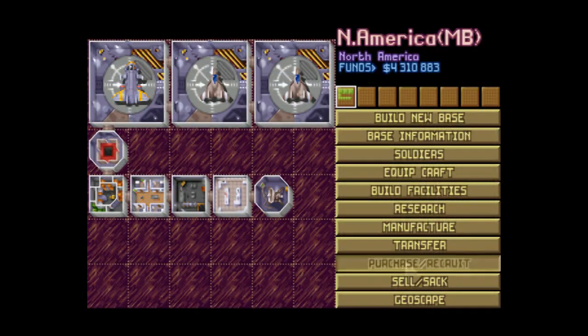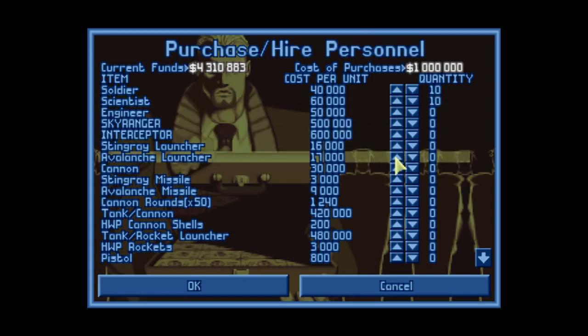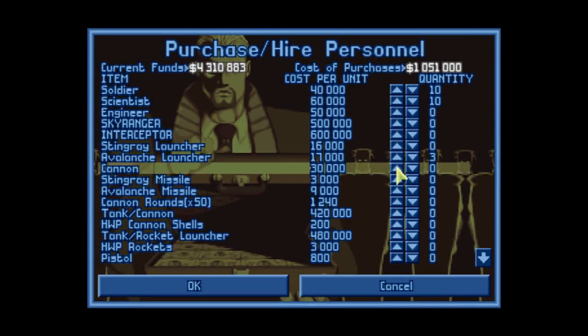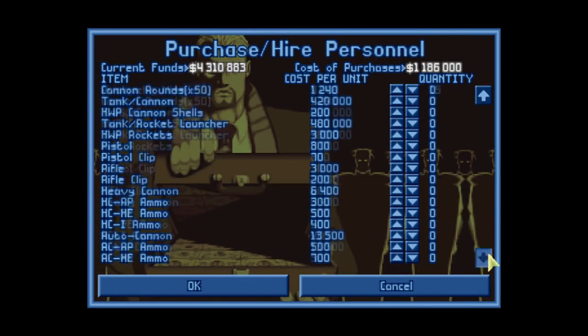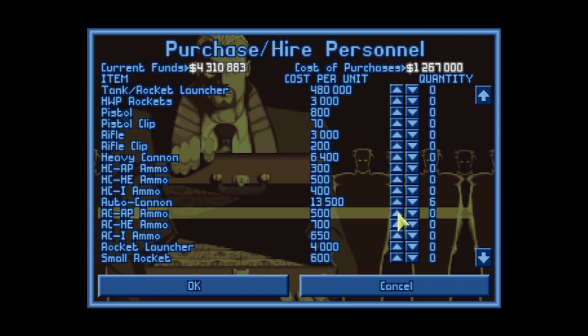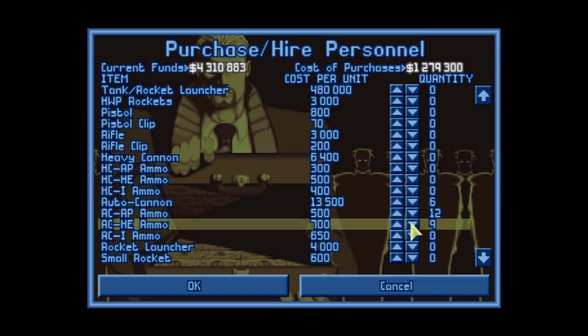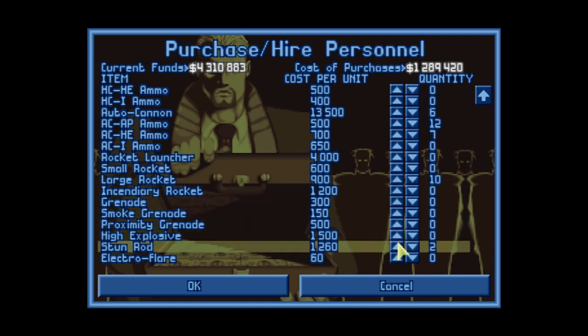We're gonna need more soldiers, we're gonna need more scientists. We have one more — we even need three. A couple of avalanche missiles, and for our badass guys we need six of those. And large rockets. And a couple of stun rods for future... whatever. There we go.